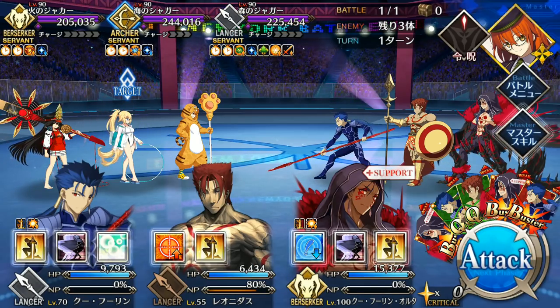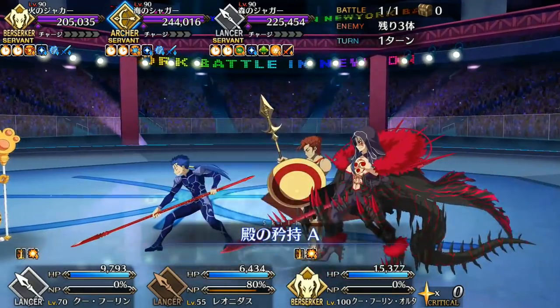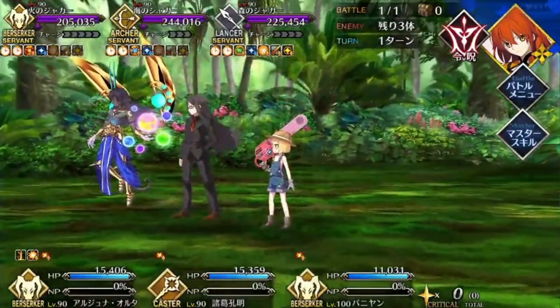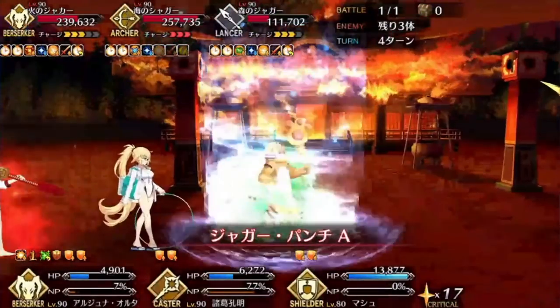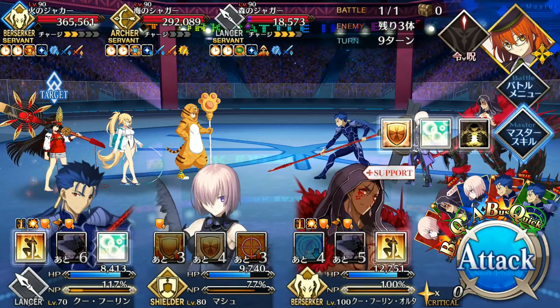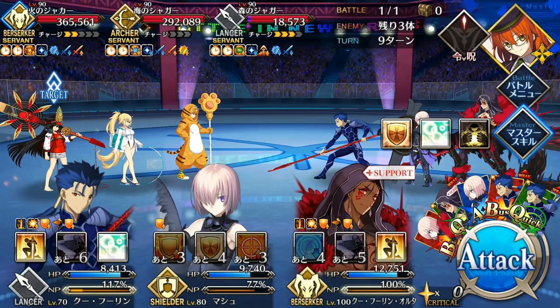First off, each character has their NP damage gutted, but they have single card type resistances. Taiga has Quick, Jean has Arts, and Nobu has Buster. When you hit them, they terraform the field. Taiga makes a Forest, Jean makes the Ocean, and Nobu makes California. Each activation overwrites the current field buff, but more importantly, each benefits from their favorite terrain type, getting damage reduction, attack, and NP damage.